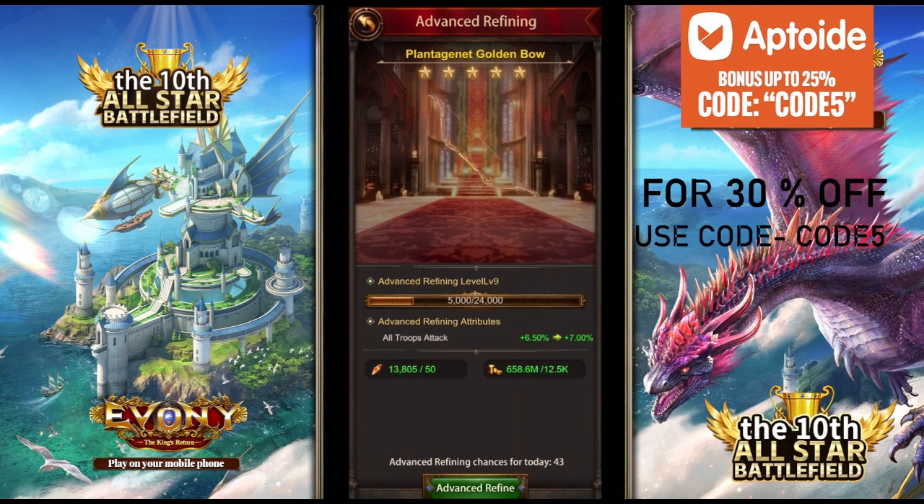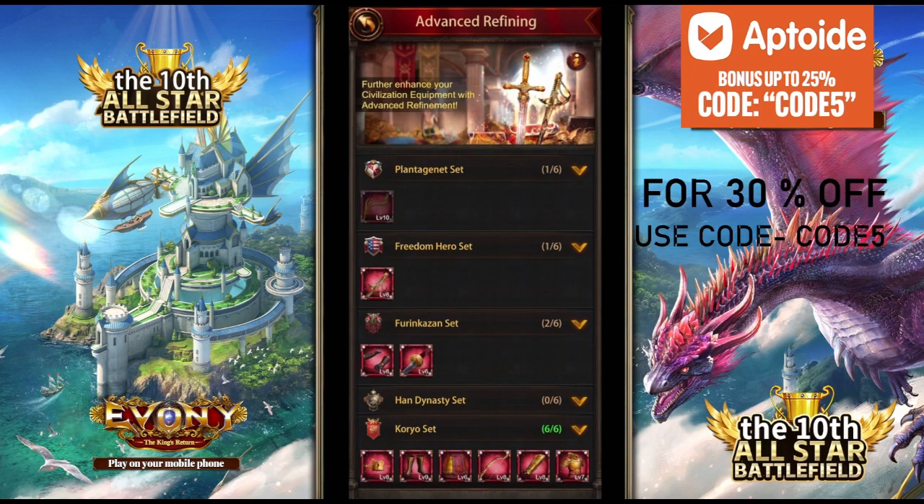You can only do advanced refining on the civilization gears — the ones you buy with money. You'll get some 2x, 5x, or 10x multipliers when advanced refining. I got a 5x right now. It's just small buffs for people who have a lot of refines and have their generals all done with gold refines. If you don't have all gold refines, unfortunately you won't be able to get any of the buffs.